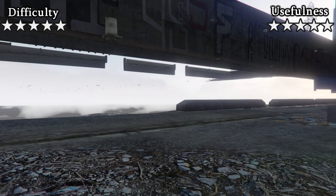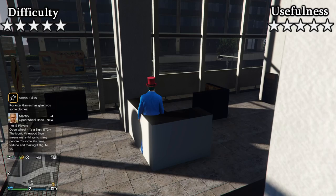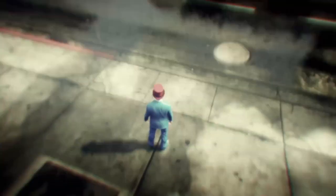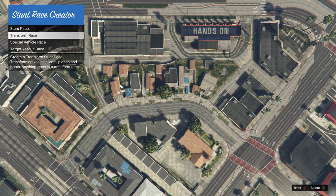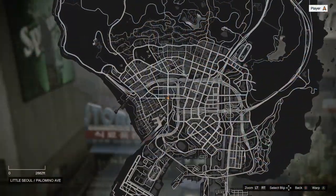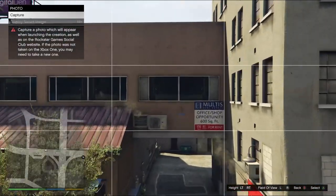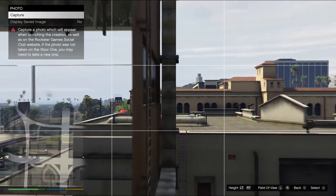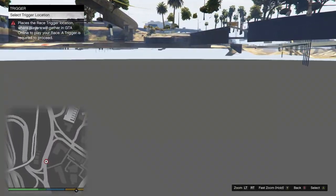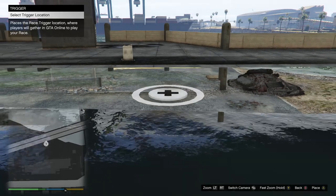This one is by far the most complicated method on this list. I call it the trigger teleport. The setup can take ages, but once you have done it you'll be able to teleport out of bounds whenever and wherever you want. First of all, start up the creator, select Stunt Race and then select Transform Race. You will now need to get out of bounds in the creator. As far as I know, there are only two ways to do this. For the first one, go to this location on the map and look for this building. Go into photo mode and then slowly phase through this window. Go left a little bit and then straight down — you should now be under the map. From here, you'll need to find a spot to place a drop trigger. Wherever you place the trigger is where you'll be teleported to in free mode, so choose a decent spot.